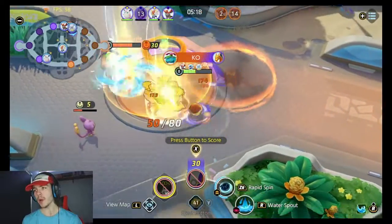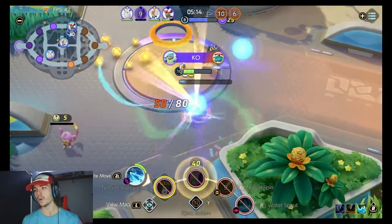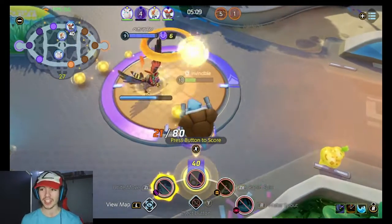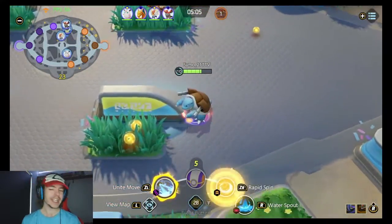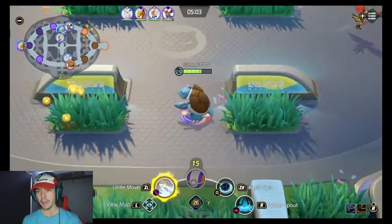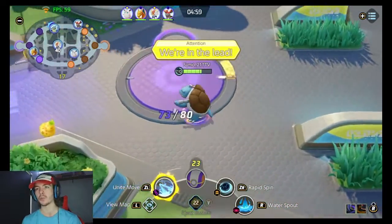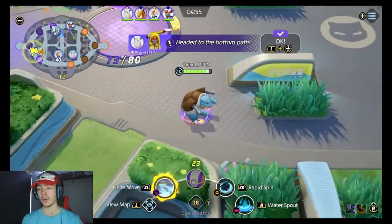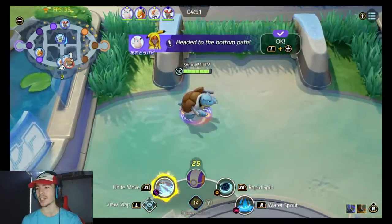I've got you back sir, don't you worry. We got him — let's go! That was really, really good from Charizard. We managed to get the lane — the whole lane is cleared. We managed to steal all the points and now we can just go down for Dreadnought for free. This is a beautiful scenario to be in. We're in the lead. Heading down to the bot path, got my Unite move, we're almost level 11 as well. That was a really, really good exchange from our team.